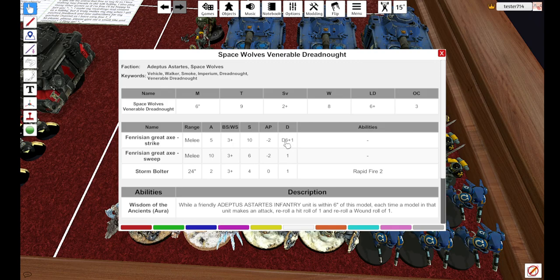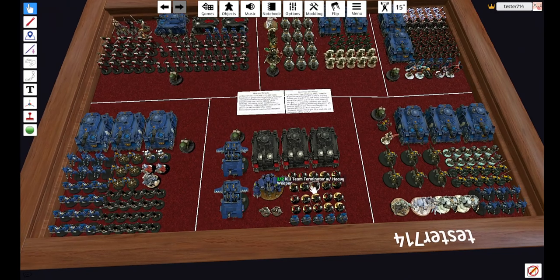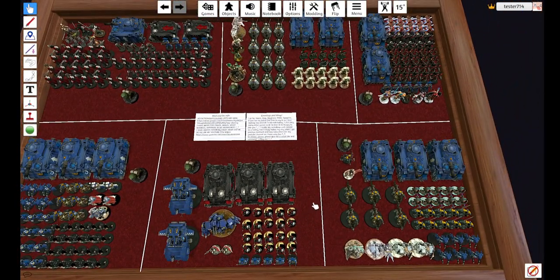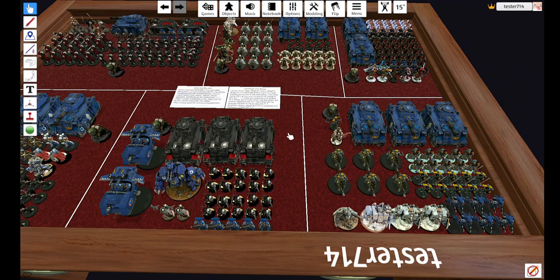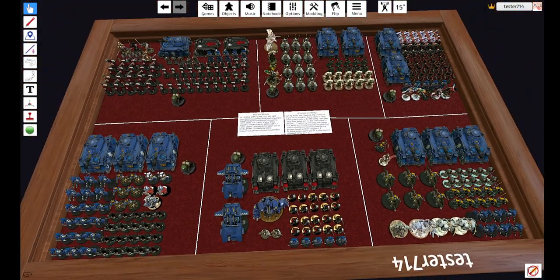If you average it out, accounting for hits and wounds and one save, you're looking at around nine damage — maybe twelve if you roll high — so they can actually bop a tank like a Leman Russ if you roll well. Stay tuned, or just click above and the video will roll over into Part Two, which will be Imperium non-Space Marines. I'll have other videos available to click on as you wish. Take care and game on, gamers — and again, if you can like, share, and subscribe, it really makes my day. See you later.